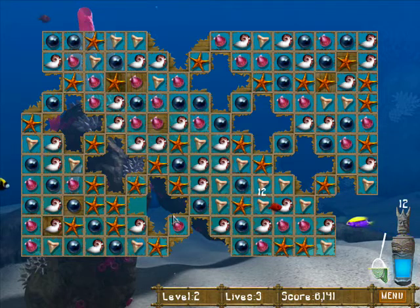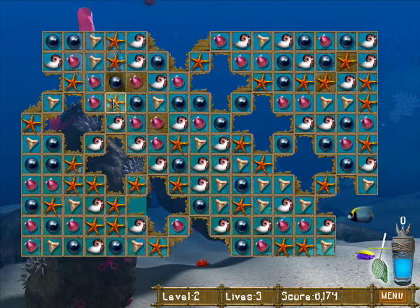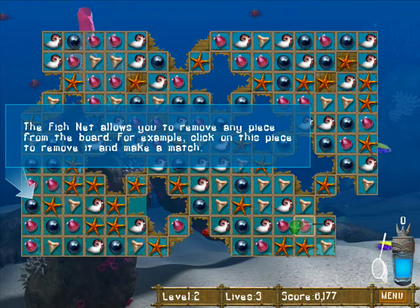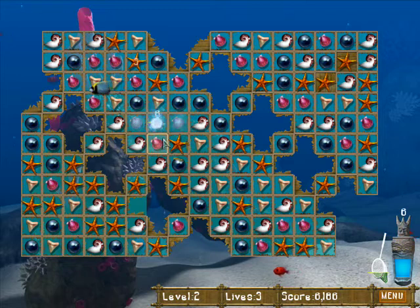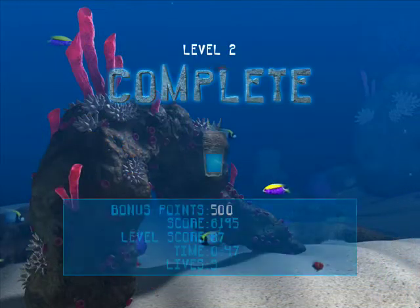Yeah! Oh no! Oh yeah! Damn you! Oh wait — this tool is now available. Click here to charge — what the hell? Charge? To change your cursor into a fishnet. Why? The fishnet allows you to remove any piece from the board. For example, click on this piece to remove it and make a match. Which piece? Oh, that piece. But what if I didn't want to do that? You just forced me to do it. What if I lost? Whatever. Is that it? Yes! That is it! You shall not take me, tiki mouth man!